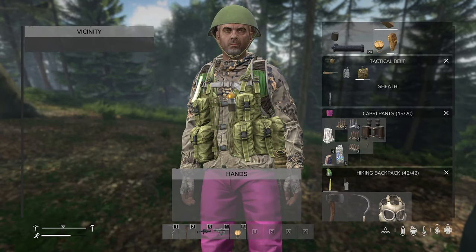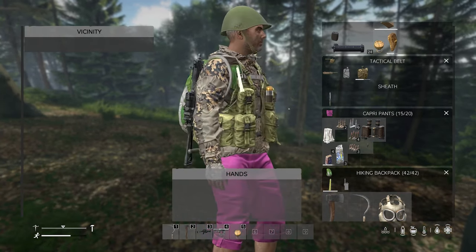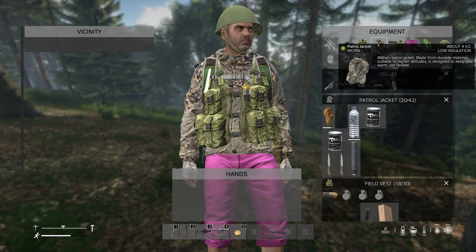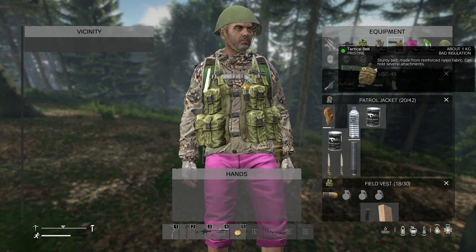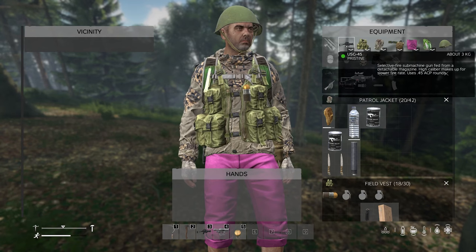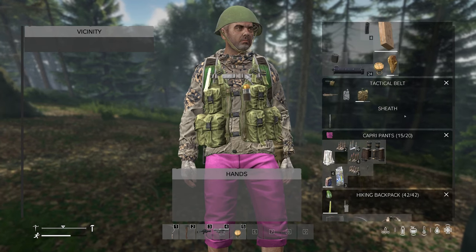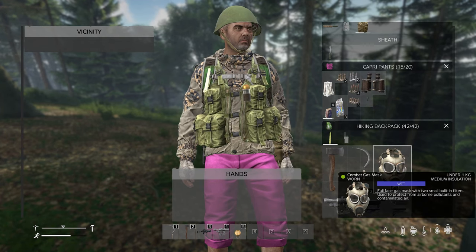Look at the inventory. Unfortunately I did not get to replace my hot pink pants, so I'm still on the lookout for pants. I did get a nice vest, a patrol jacket with low insulation but it's a good patrol jacket, a canteen and belt, a nice helmet, a good pair of hunting boots, a submachine gun, some ammo and food, a combat knife, compass, range finder, a pair of binoculars, and some masks.